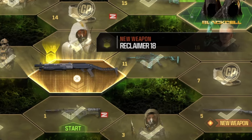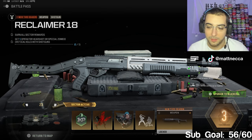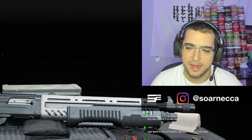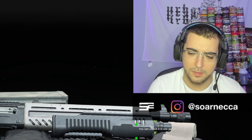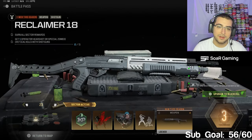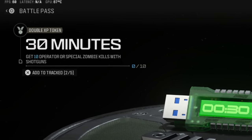Where is the new weapon? The Reclaimer 18 - I don't know why they don't just call it the SPAS-12. It probably has to do with licensing. I'm pretty sure I heard they got sued by Remington or something. Anyway, enough about that - Reclaimer 18, how do I get it? Okay, 10 operator kills with a shotgun, I can do that very easy.